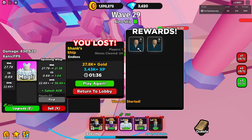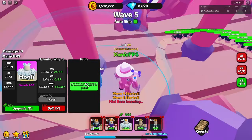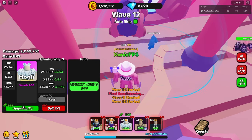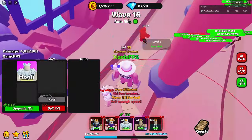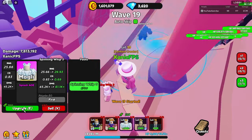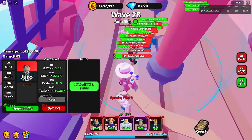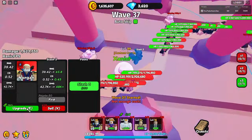We got to wave 20 but we lost. Let's play again — this time I'm gonna place her down first and fully upgrade her. I put her in the wrong area but boom, upgrade. We need the splash AOE, which is really good — for all you newcomers, AOE in any tower defense game means it does damage to multiple units in range, not just one, which makes it very OP. Our goal is to just get to the highest wave we can.